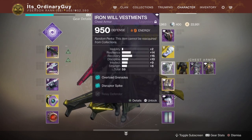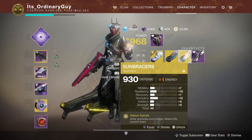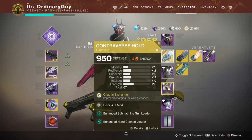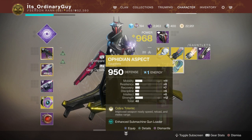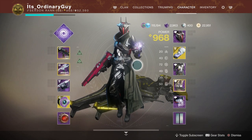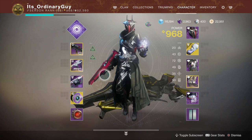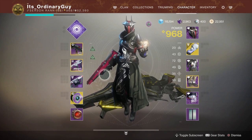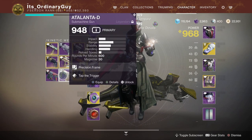That's a brief overview for armor. You can also take a look at the different energy types — you can see that this one is arc and this one here is solar energy. You can use different mods on them depending on the type of energy that the armor piece is. You can go into your collections and look through there, find the specific mods that you want, and then that will dictate what type of energy armor you're going to look for.